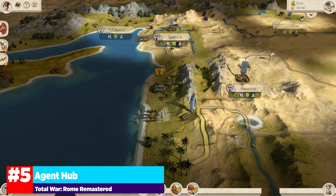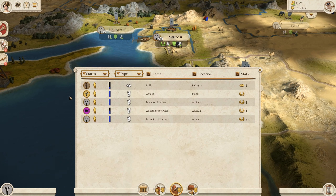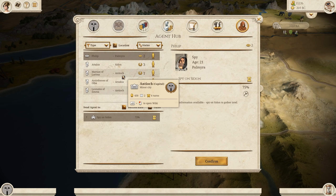Continuing on with UI improvements, we have the new agent hub. You can navigate to this button and see all of your agents across the map. If I click my faction icon and select the agent hub, it puts a list of all my agents and their type — we have the spy, the diplomat, and then there's a third new agent, the merchant. I can see their skill level, what they're doing, and where they're located.